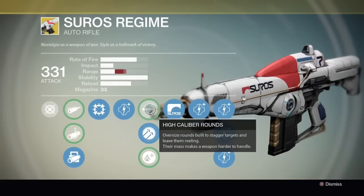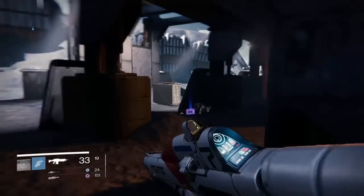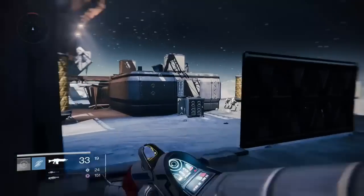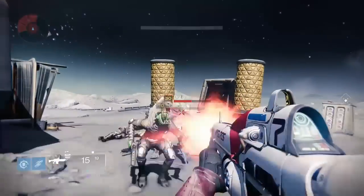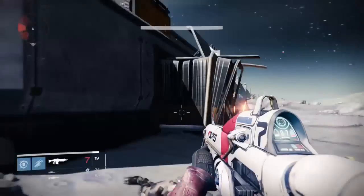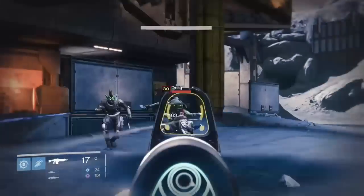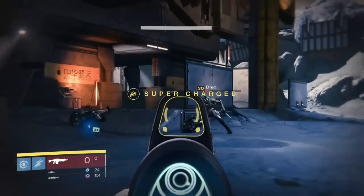Hammer Forged is my preferred choice, but let's look at how High Caliber Rounds work with the Soros Regime. There are a couple of Dregs here — watch as they are hit by the bullets, they're getting staggered and do not move. This works on almost every target; the Vandal is getting staggered too, which can be quite useful for PvE.